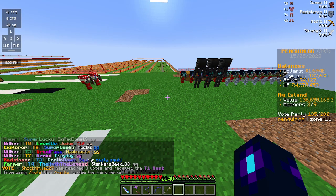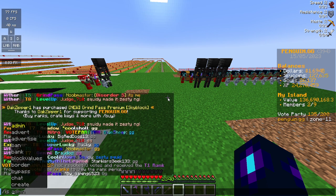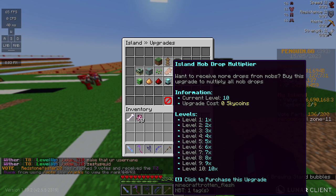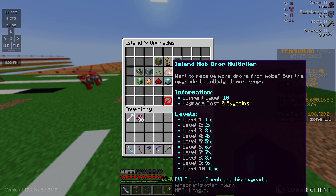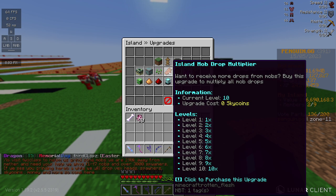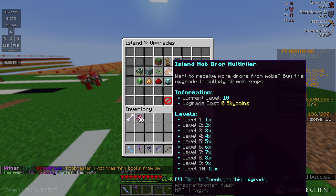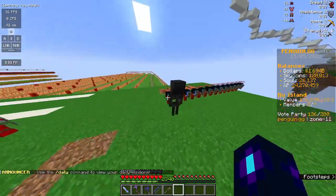You're also going to want to go to Upgrade and then island mob drop multiplier. There's a big thing to know here: if you see other people advertising their island drop multiplier, that does not apply to you — that only applies to island members. Your island drop multiplier applies to yourself wherever you go, on whoever's island you are killing mobs on. So say I'm killing on Mr. Pizza's island and he has a multiplier of 8 and I have a 10 — I'll get the 10x multiplier because that is what my island currently has.